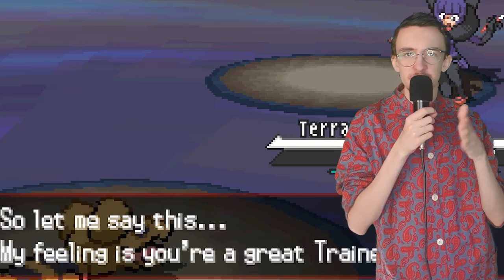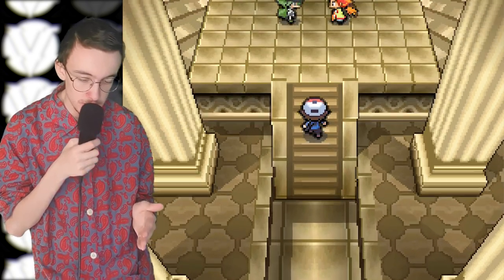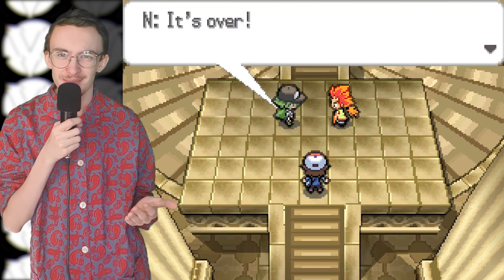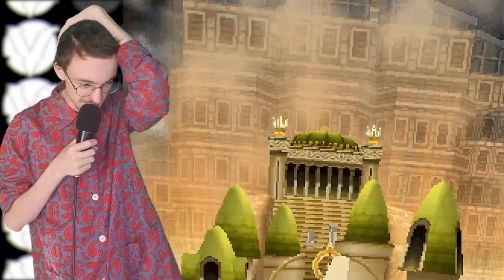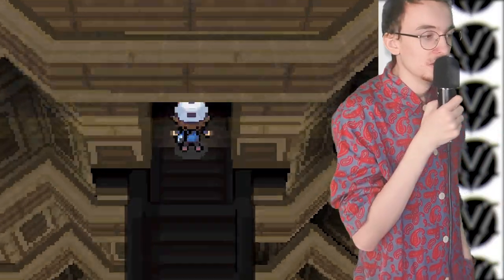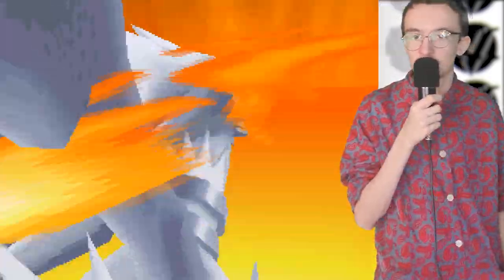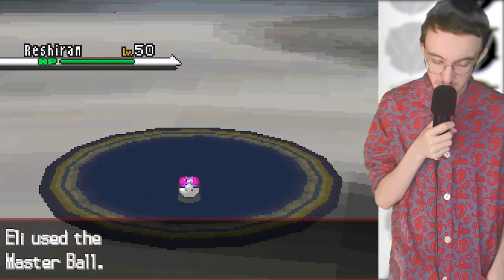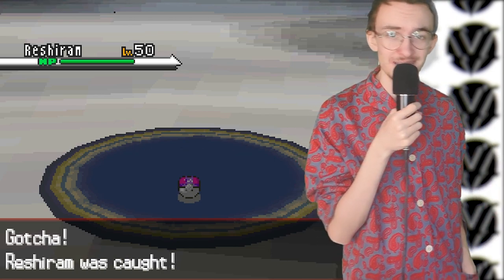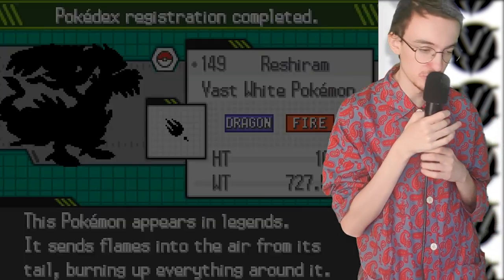I'd beaten the Elite Four with my Sandile - it was time to take on Alder, the Unova region's Champion. But wait - N summons a castle that rises out of the ground, absorbing the Pokemon League. We go into the castle, Reshiram is summoned, and as part of the story I have to capture it. So instead of fighting it, I just throw a Master Ball and catch it. I'm not going to be using Reshiram - I actually just need to capture it for the story.